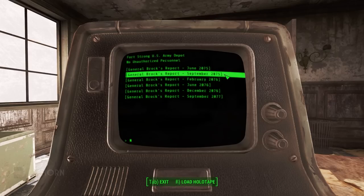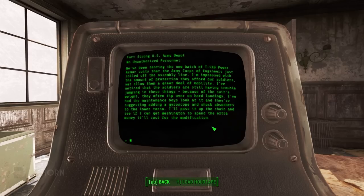September 2075: We've been testing the new batch of T-51B power armor suits that the Army Corps of Engineers just rolled off the assembly line. I'm impressed with the amount of protection they afford our soldiers, yet allow them a great deal of mobility. I've noticed that the soldiers are still having trouble jumping in these things — because of the suit's weight they often tip over on hard landings. I've had the maintenance boys look at it and they're suggesting adding a gyroscope and shock absorbers to the lower torso. They tested the T-51B suits here at Fort Strong. Since the T-51B suits won America the battle for Anchorage, this was quite a consequential testing facility.